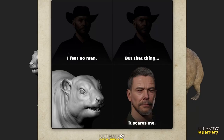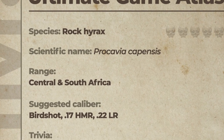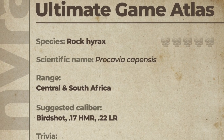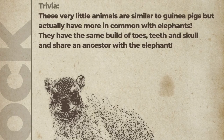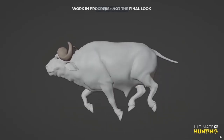The last animal has become quite the joke around the community — it's the rock hyrax. Its range is central and south Africa. The suggested calibers are birdshot, 17 HMR, and 22 long. For trivia, these animals look similar to guinea pigs but actually have more in common with elephants — they share the same build of toes, teeth, and skull, and share a common ancestor with elephants as well. Their lethality rating is a zero out of five.